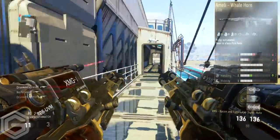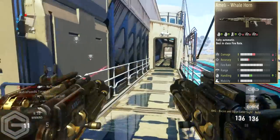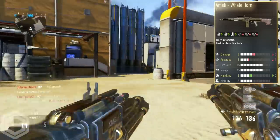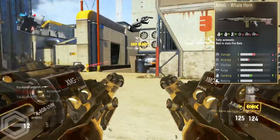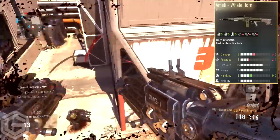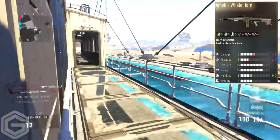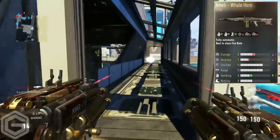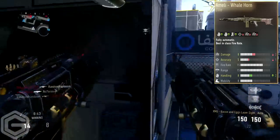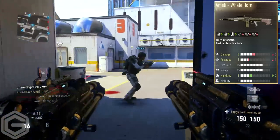Starting off, we're looking at the Melee Whale Horn. The reason I dislike this elite weapon is: the damage goes down by two, the accuracy goes down by one, and the handling goes up by two. When you look at a light machine gun, you want the damage and fire rate to go up — you don't want damage or handling going down. The handling does go up by three, but you don't necessarily need that for a light machine gun.